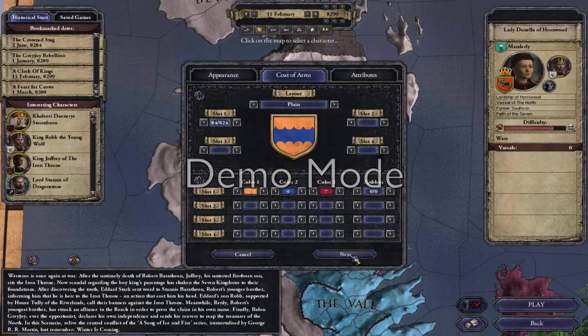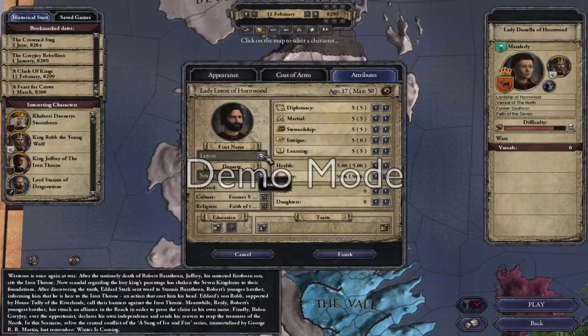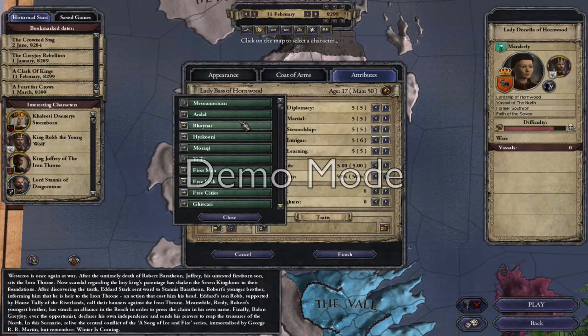Maybe a bit of an older version — that'll do. Choose a nice banner. Give him a random name — one that's actually quite nice. We'll call him Bass. We'll name the dynasty Laird, after myself. Give him a Northern culture — First Men, North Men. Religion: the Old Gods.